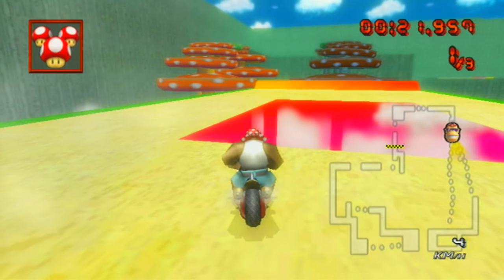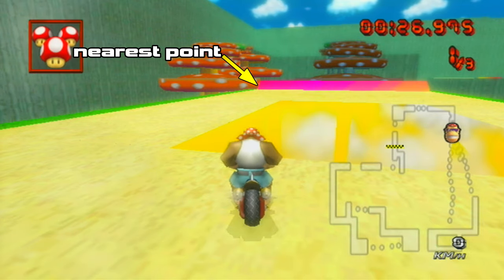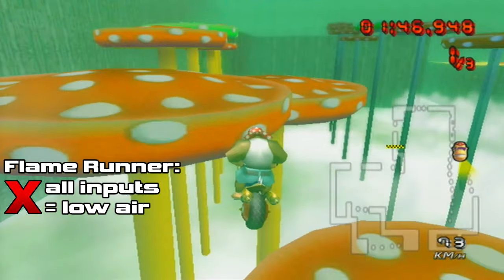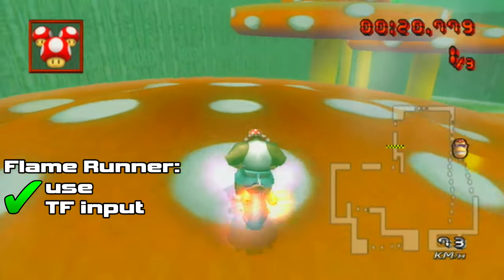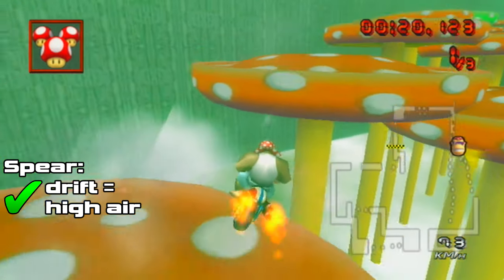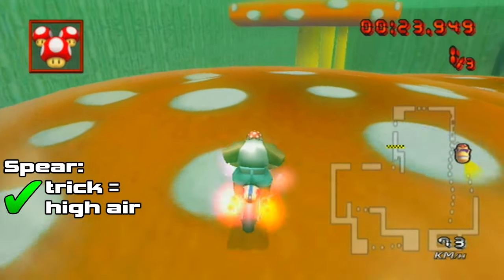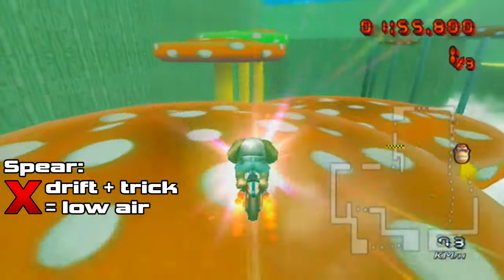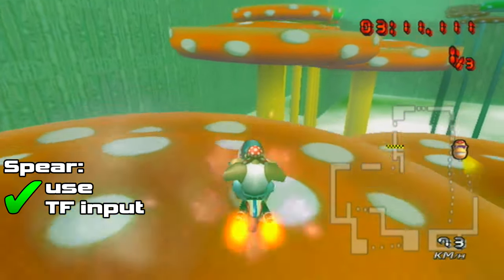You're not making it to the first mushroom top because you're too far right, and different bikes have their own high or low air properties depending on inputs used. Flame Runner is a low air bike with all regular inputs, so it won't reach the slope or center where it needs to, but it can get enough height and distance with a TF input as it crosses the ramp. Spear is a high air bike as long as drifting and tricking are done separately. The ramp is where its problems are — it behaves the same as other bikes on the trails. Its only low air input is combined drift trick, and this is what screws people up. But as is often in compromising situations, drift trick anyway with TF input.